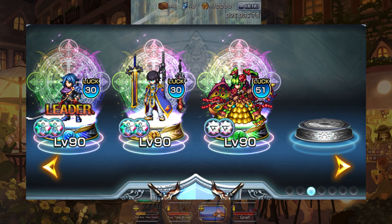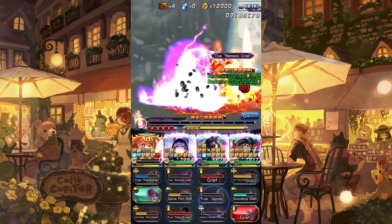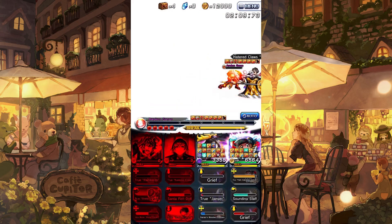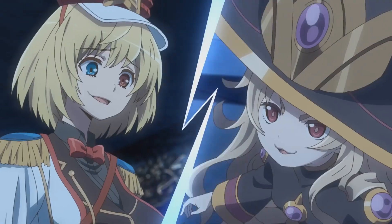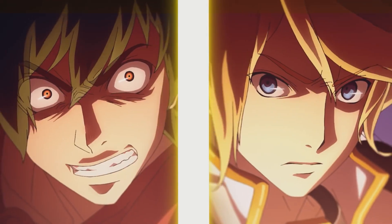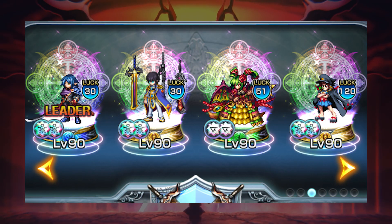That just leaves the last slot. And since the only heals on the team are from the art from Vox, it'd be best to bring a healer to cover the majority of healing. I could use Haruto, but he doesn't stack arts gauge with Emperor, so a good option would be Mako. She's able to heal, increase arts gauge, as well as arts damage, and she has a heal slot that can be used to cleanse. With this team, it should be more than enough to power through the stage.